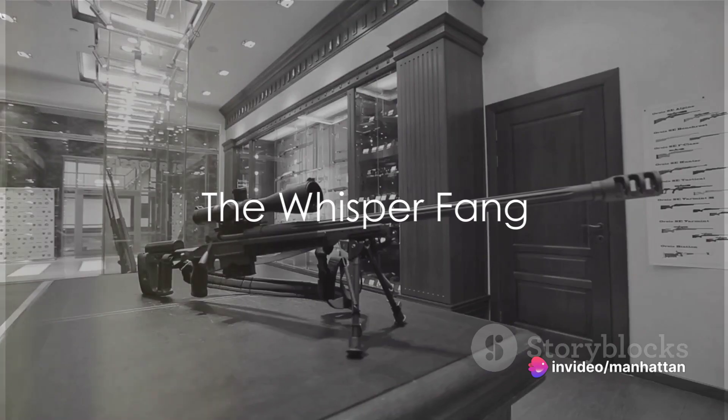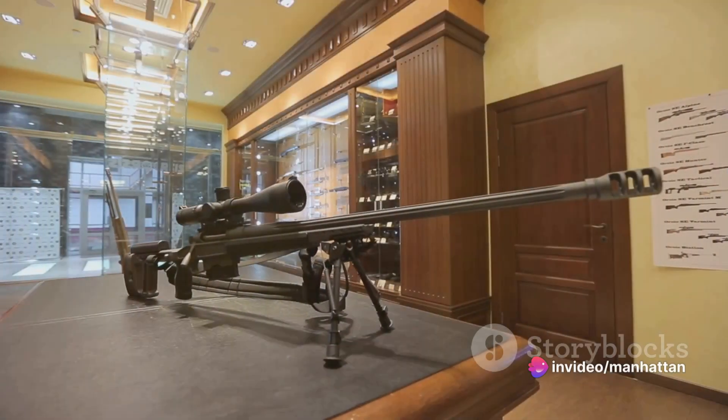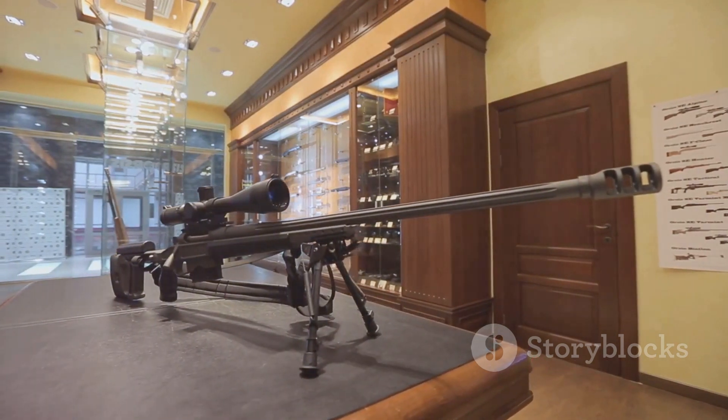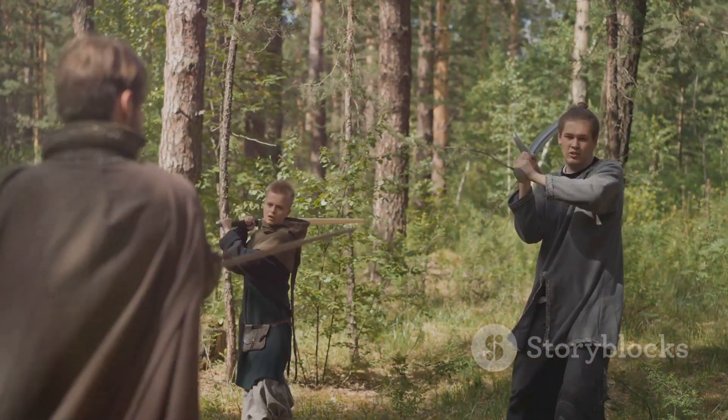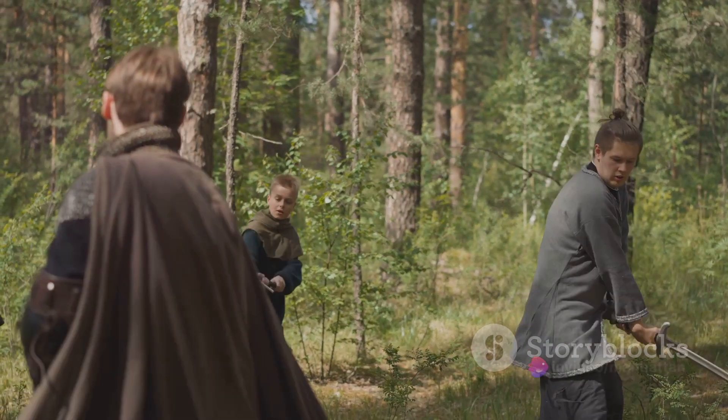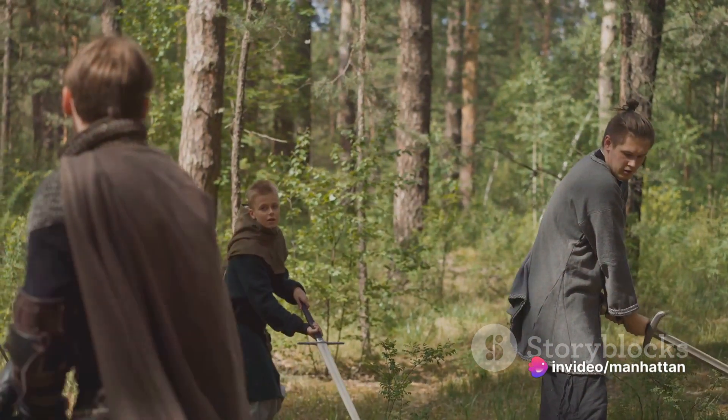Next up we have the Stealthy Whisper Fang. This silent crossbow is perfect for those who prefer the silent approach. Here's how to use it. Step 1: Get to know your weapon. The Whisper Fang is a stealth weapon, perfect for taking out enemies without alerting their allies.